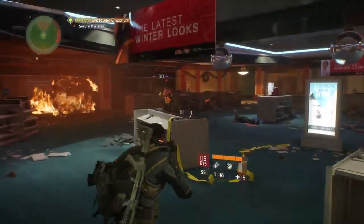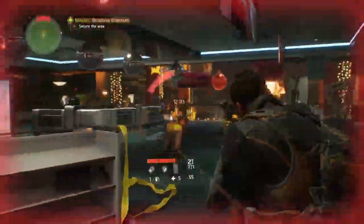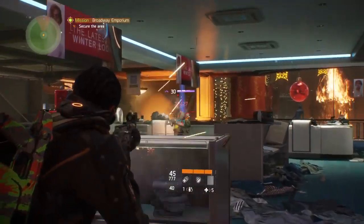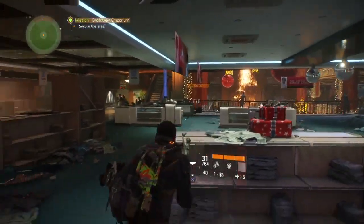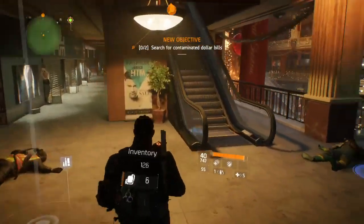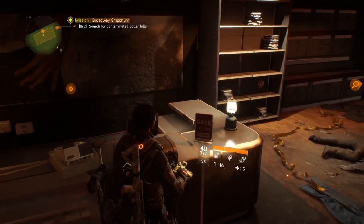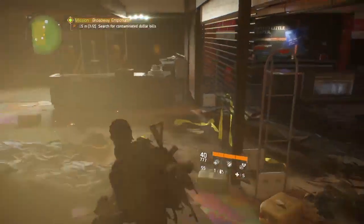Alert! Potential hostiles approaching. Let's hope the cleaners haven't torched everything before you locate those bills. Even if they haven't, extreme heat destroys DNA — over 200 degrees Fahrenheit the covalent bonds break down and the double helix starts unzipping like a cheap prom dress. One more reason to keep them at bay, Agent. No pressure.